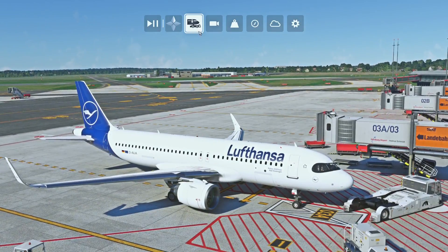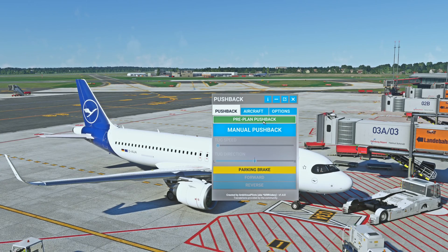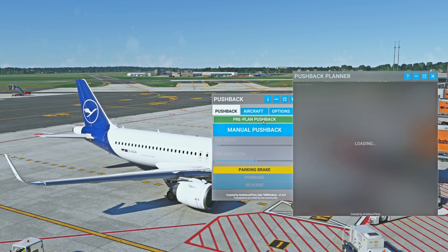Now let's open the toolbar pushback. You now have an option here for pre-plan pushback — press it. A map will show up. To zoom out, press Ctrl and use your mouse scroll at the same time.